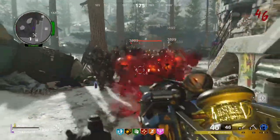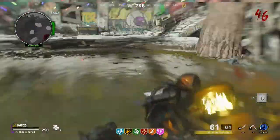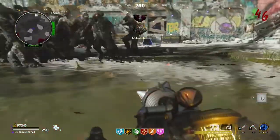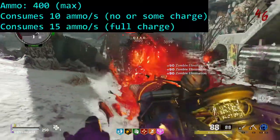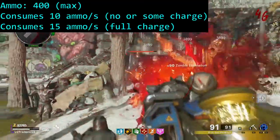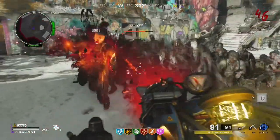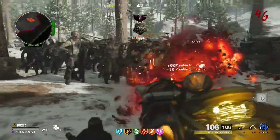The bread and butter for the electrobolt is dealing with boss enemies. Having a DPS of 75,000 damage per second basically deletes the megaton, even at high rounds. The ammo count for this weapon is 400 and depletes at a rate of 10 ammo per second when not at max charge, but 15 ammo per second when at max charge. Using it as a dedicated megaton killer is extremely effective since both the blaster and bomber almost always drop ammo packs.